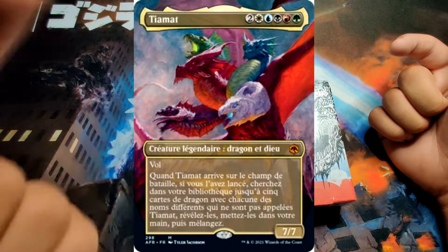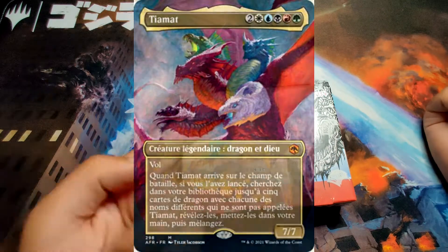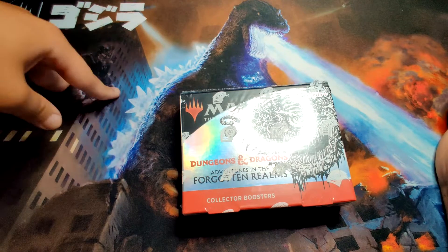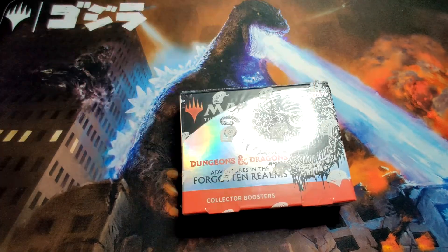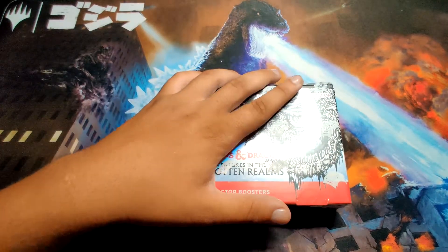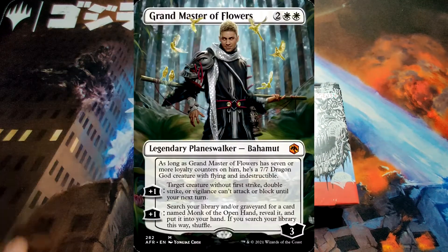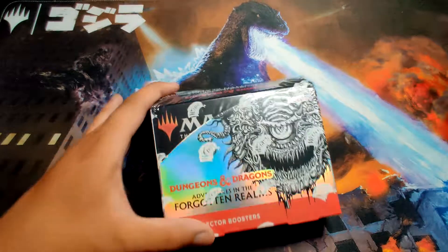Obviously Tiamat is the big one — we want Tiamat full art borderless, foil or non-foil, doesn't matter. I'll even take the regular frame, they all look sick. I would like one of each dragon and they're uncommon, so might as well — the red, white, blue, green, and black dragons. Pretty much all the dragons. Any planeswalker — like Grandmaster of Flowers, I'll take that guy.